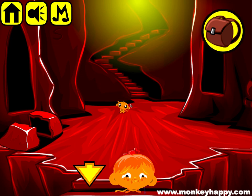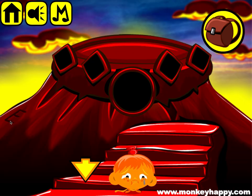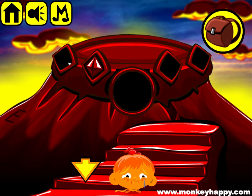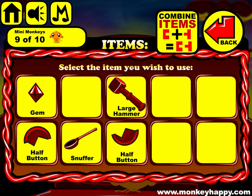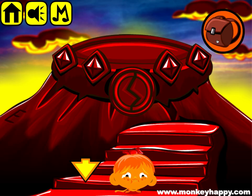Once we've got the 40 spheres we give it to this guy and he walks off. When he walks off we can go upstairs and get to the top of the mountain. Now we've got four gems that we've collected which we can place in any of these slots. We should also have collected two half buttons to make a button and stick it in here.